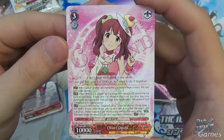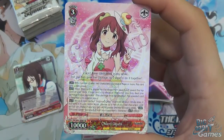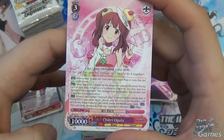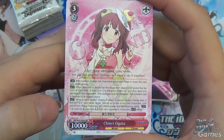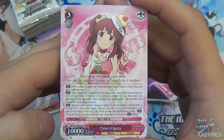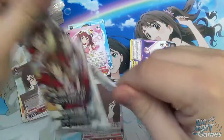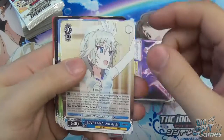She's level three, costs two to play, 10,000 power. If the number of other red characters you have is three or more, it gets 1000 more power. When placed on stage from hand, reveal the top card of your deck — if it's a music character, you may deal one damage to your opponent. Nice extra damage, always welcomed. And if you play Happy Times Two Days in your climax area with this card on center stage, choose up to two of your red characters: they both get 4000 power and cannot become reversed from your opponent's character's auto effect. No reverses — that's pretty neat.